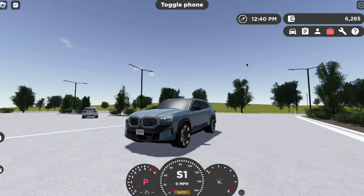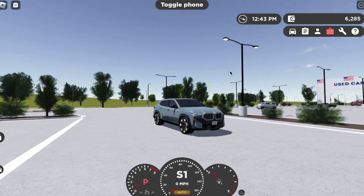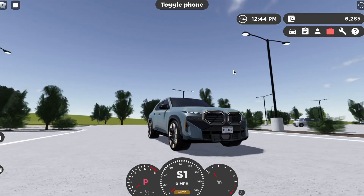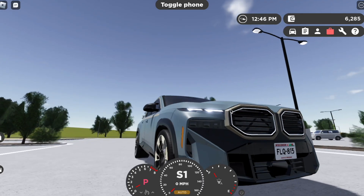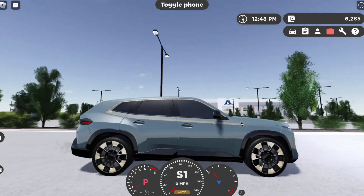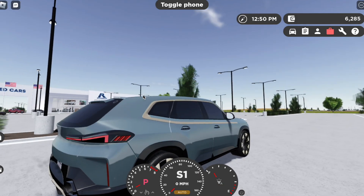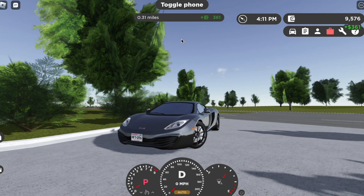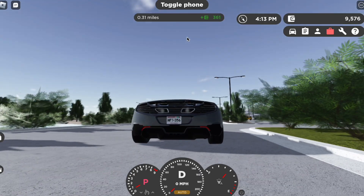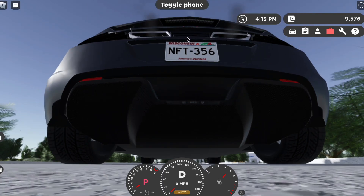Still, a highlight of the update — this is probably the most futuristic car in Greenville. You've got the light-up grill here, which is probably a first. You also got 3D lights down here, which is really nice attention to detail. Look at these rear lights — the amount of detail is crazy on this thing.